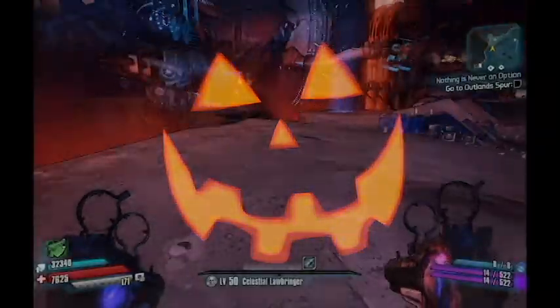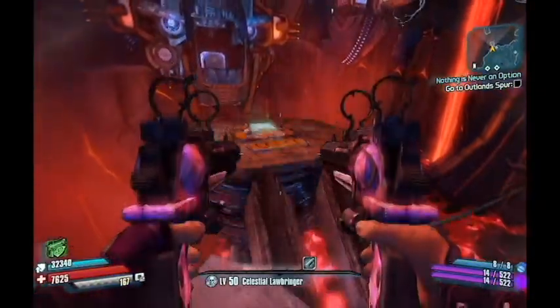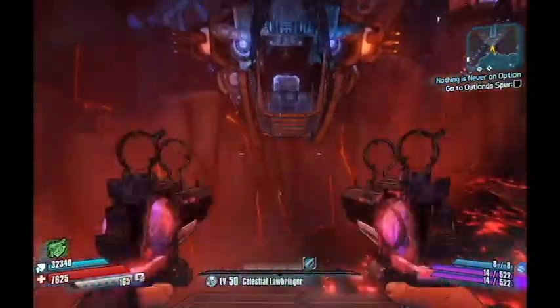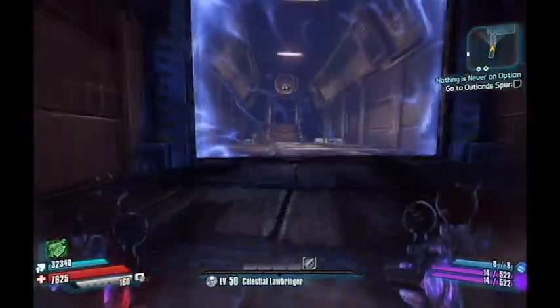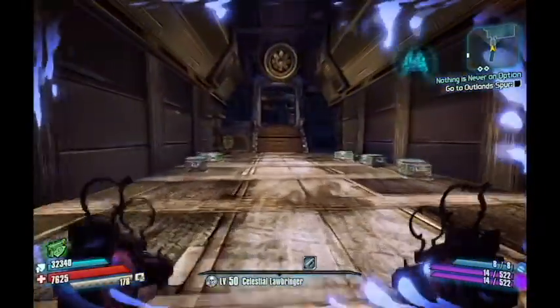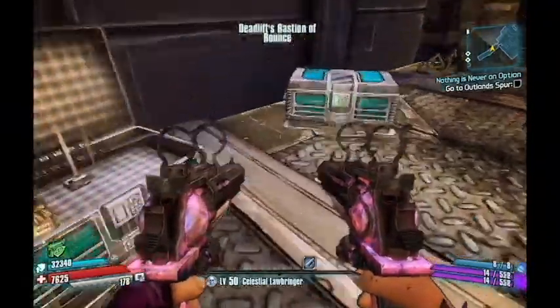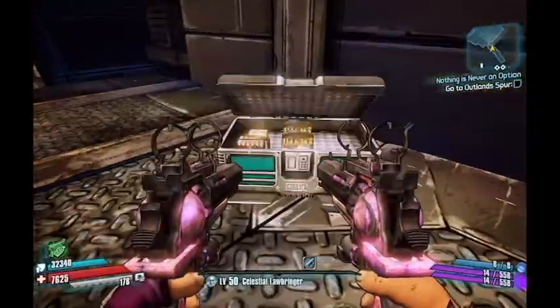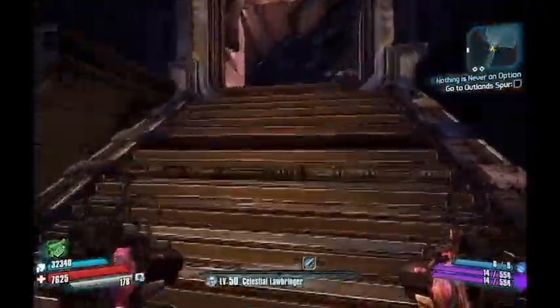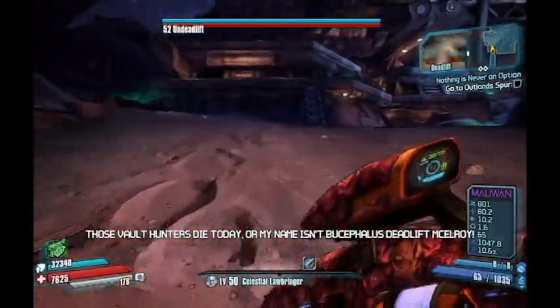And once you've had some of that Halloween festive goodness, head on over to the boss. Bucephalus is his name. This is the Deadlift boss and on this version they're going to call him the Undeadlift — kind of a fun play on a zombie. He's going to have the same type of outfit as the other guys where he has the jack-o'-lantern on his head.